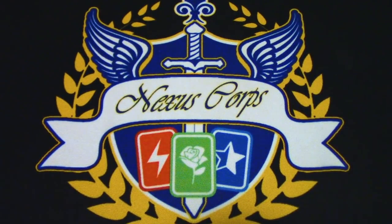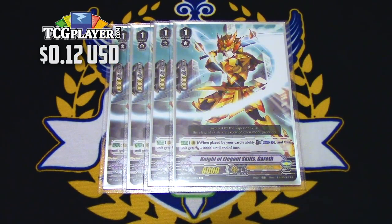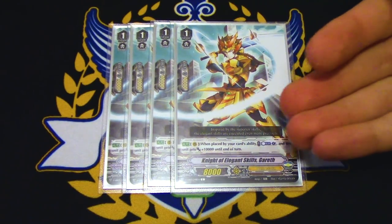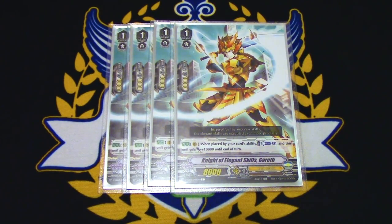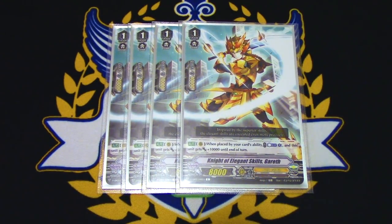Lastly for grade 1s, 4 copies of Gareth because Gareth is a good card. His effect is: when called from a card ability, Counterblast 1 and it gets 10k. You can call it out with Vivian, Moxlash, or Sagarmor. If you want to run Bowmanes, you can thin this out — thin your deck, pull out Gareth. If you're a more budget player and want to focus on getting the Vivians and the double rares, you can just focus on that.